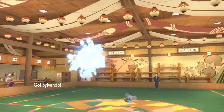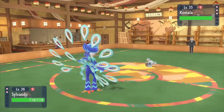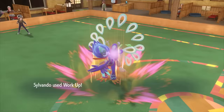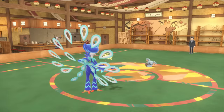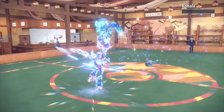Since Quaquaval gained the fighting type from its new evolution, she's the perfect counter for Larry's normal types. I have her begin with Workup to increase her attack while Komala yawns at us. I work up once more, then we fall asleep. I was expecting this to happen, which is why I gave Quaquaval a Chesto Berry to hold before beginning this fight, awakening her from sleep. But instead of a fighting move, I use her signature move, Aqua Step, which not only KOs the Komala, but also increases our speed, which will come in handy later.